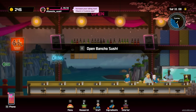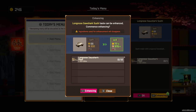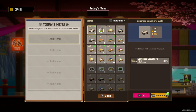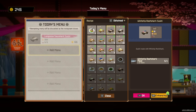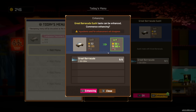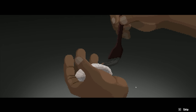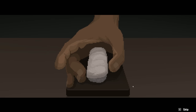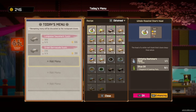Look at this creepy guy. Getting the menu sorted — enhancing dishes but watching ingredient supplies. Adding items to the menu, five of each. Testing with great barracuda — nine of them. Let's enhance that — get that sushi, paint the flavor! Putting all three barracuda dishes on the menu. Wondering if people will consume all of it by end of day.